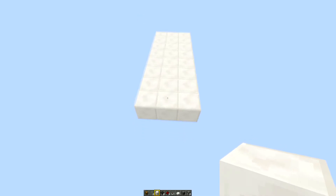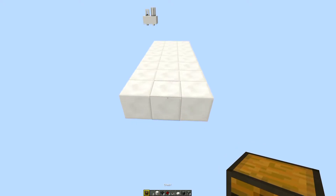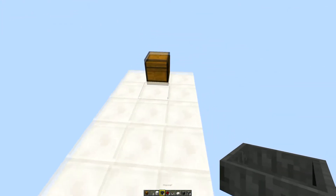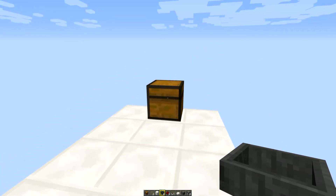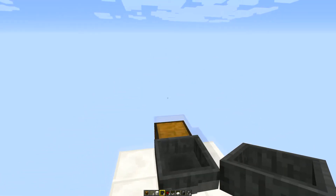To start, come to the front and find the middle block and put down your chest. Then spin around to the back and put a hopper going into the back of that chest — you need to crouch and then place a hopper going into the back of the chest.